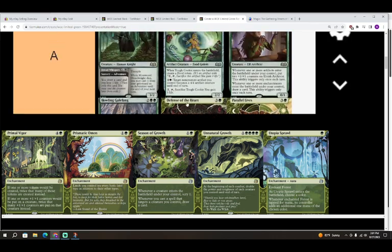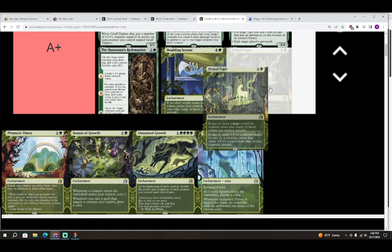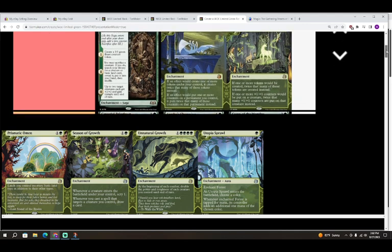Next is Primal Vigor — four colorless and a green for an enchantment. It's essentially Doubling Season again — if one or more tokens would be created, twice that many are created instead; if a plus-one/plus-one counter would be put on a creature, twice that many are put instead. I'm giving it an A+ — it's expensive, but if you see it in draft you should take it. Doubles your food, makes creatures more powerful.